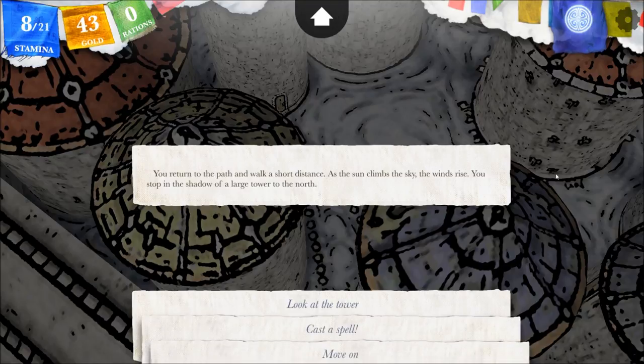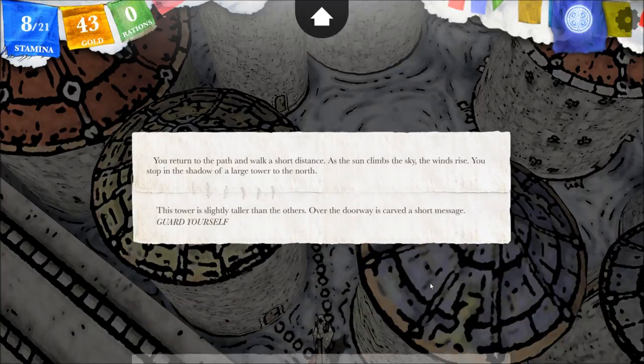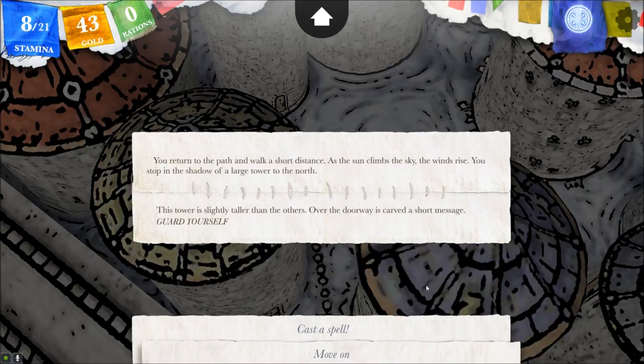'You return to the path and walk a short distance. As the sun climbs the sky, the winds rise. You stop in the shadow of a large tower to the north. The tower is slightly taller than the others. Over the doorway is carved a short message: Guard yourself.'